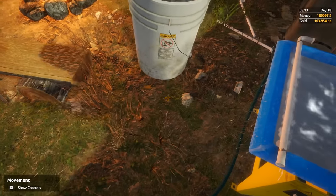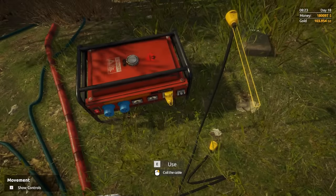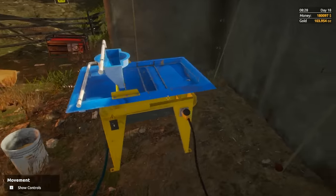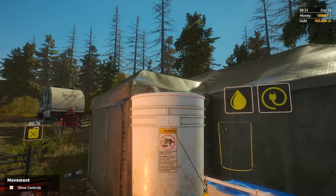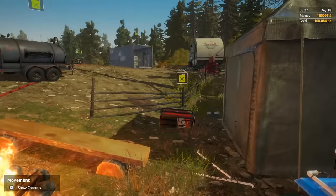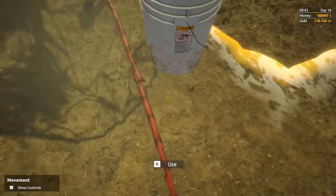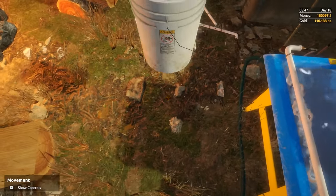We're at almost 104 ounces right now — if we can get to 114, I'll be very happy with this bucket. Oh my god, gold mining is hard work, let me just say that. Wavetable is done processing the soil — we only got seven ounces of gold in that. I got to be honest, I'm pretty glad I did cheat. I have seen enough of this mine site — I want to move on. This game is definitely a simulator and it takes forever to do everything.